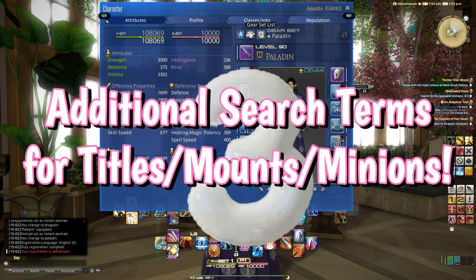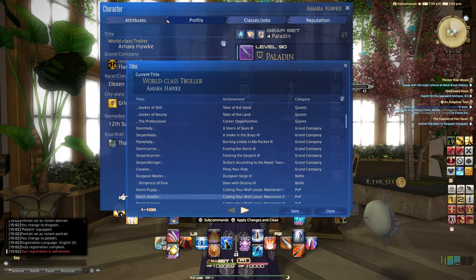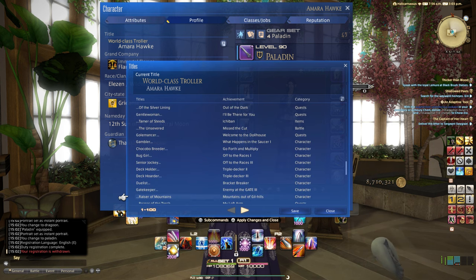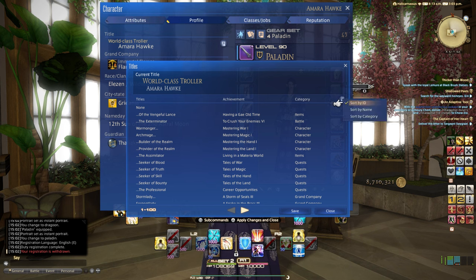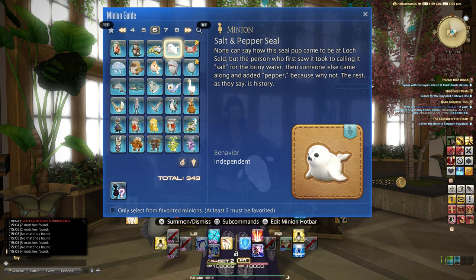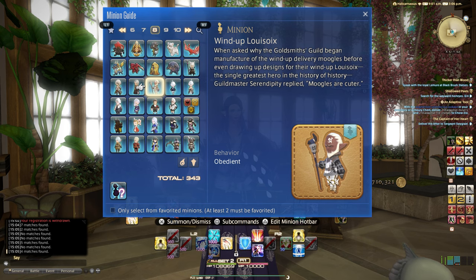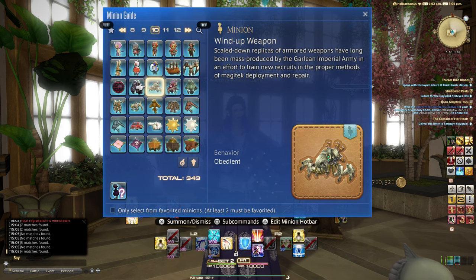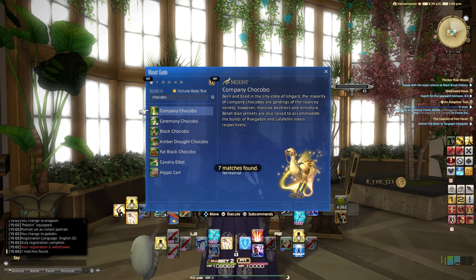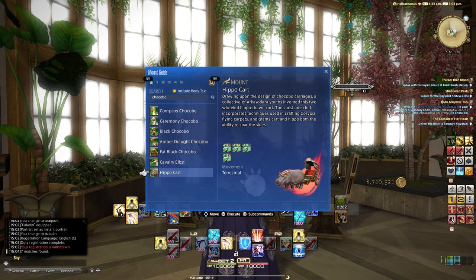Number three: additional search terms for titles, mounts, and minions. Ever try to find a particular title? Wanted to show off a specific mount? Or find the perfect minion to go with your current glam? Right now your options are to wade through pages of entries to find what you're looking for, or to try to remember what it's called and search for it. But what if you could search mounts based on expansion, minions based on type, or titles based on how recently you acquired them? Wouldn't that be a game changer? It wasn't such an issue five or six years ago, but the number of new mounts, minions, and titles have changed the landscape so much that it is well past time for a new way to wade through them. If we don't see this one in 7.0, I'd really start to wonder why not.